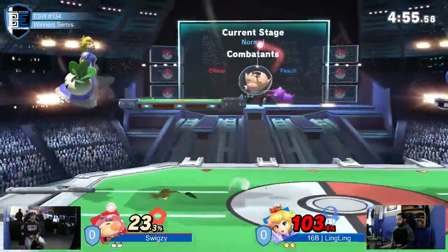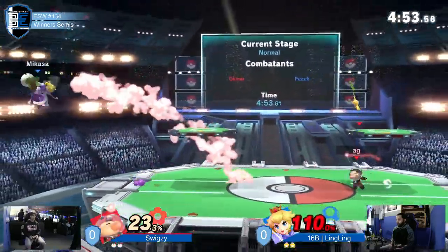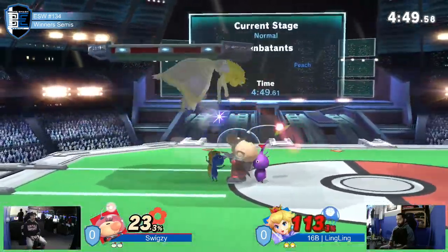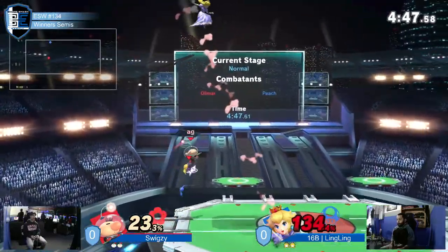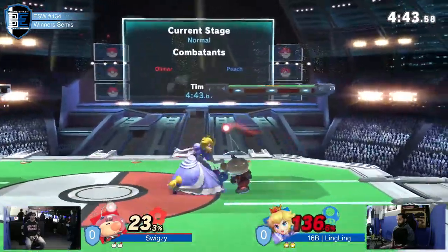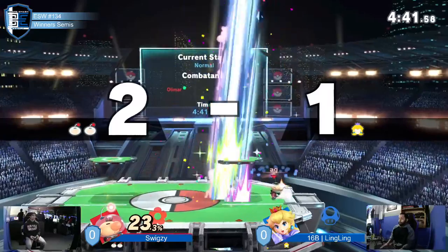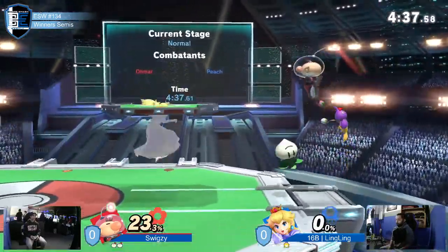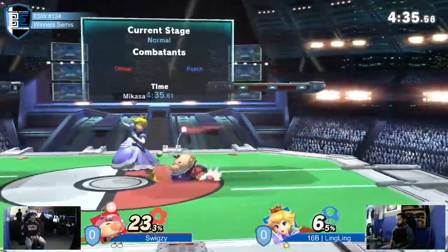We're still looking at Peach down here avoiding the up smash barely, but Link's still down in percent, though he's definitely brought it back. Nice DI from Ling. Avoiding Swigzy's up smash here. Is it another blue? It is, and that's gonna be the stock. Swigzy's only at 23% — low percent hold on the stock. Almost a full stock ahead again.